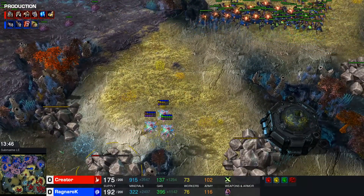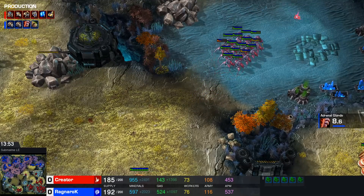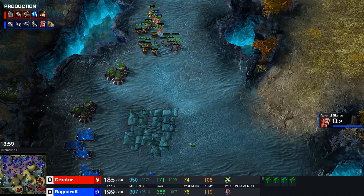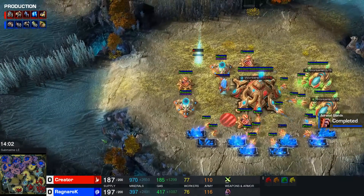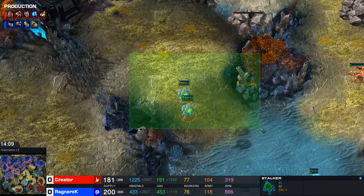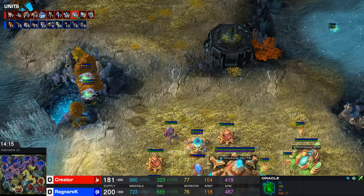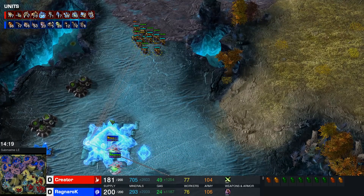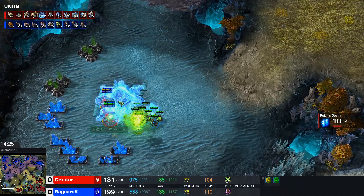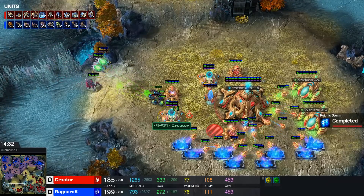The Oracles will be able to push back any type of Ravager counter, so as long as there's no anti-air, Oracles usually reign supreme. You have a Baneling run-by being set up, but Creator was setting up his own Nexus. Should be able to warp in something here — whether that's a couple of Templar or a couple of Stalkers to deal with those Banelings, or even just sending your Oracles is going to be just fine as well. These Oracles need to be micro'd in order to properly get stuff done.